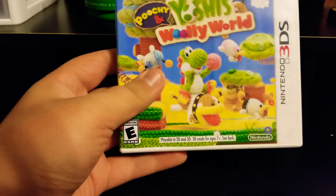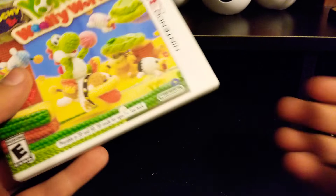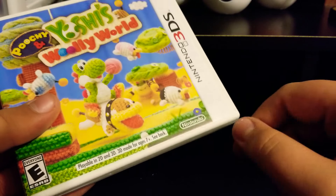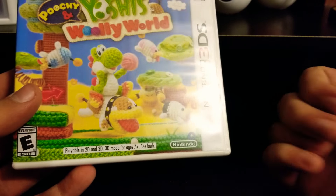Hey guys, I'm the PokéNerd and today I'm going to be doing something a little different than what I planned on doing. I recently got Yoshi's Woolly World for the 3DS and I got the yarn amiibo that goes with it. So I'm going to be doing a quick little review — maybe the first level — and I'm going to be seeing what the amiibo does with it.